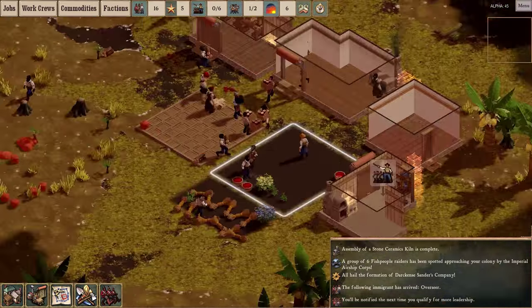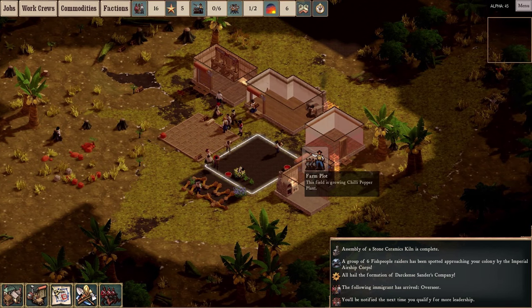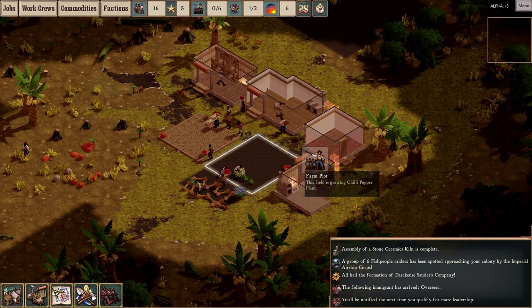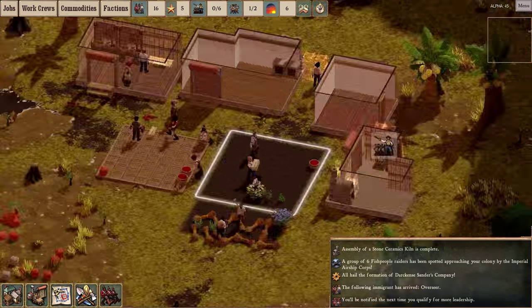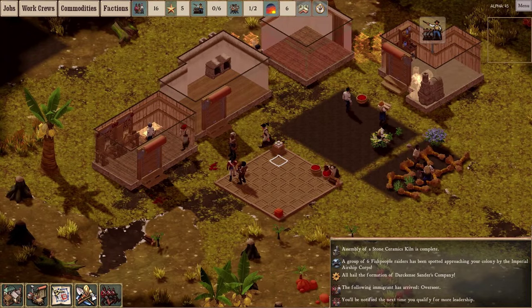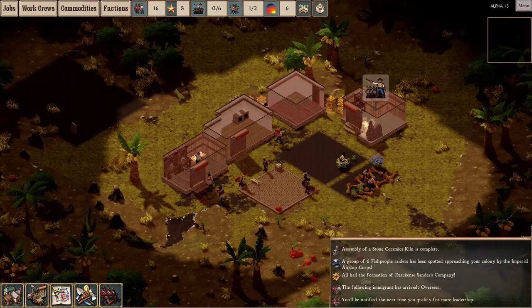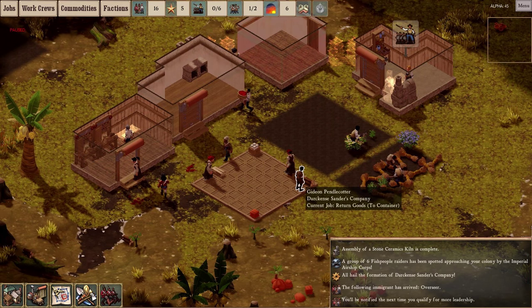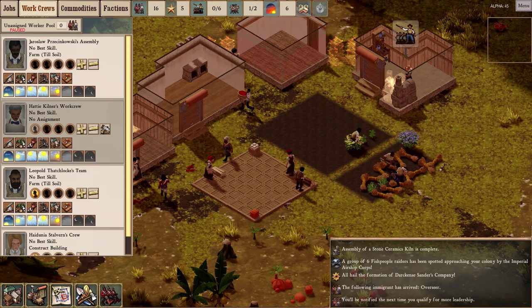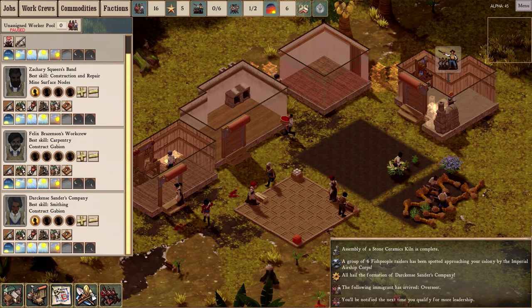Hello ladies and gentlemen, we now return to our regularly scheduled colony in progress. This is episode 4 of my alpha 45 playthrough. I've skipped ahead a tiny bit in time from the end of our last episode. First thing I noticed is I'm going to have to do some work crew reorganization — some shuffling of personnel. I did get a couple of extra overseers in the ensuing couple of days.